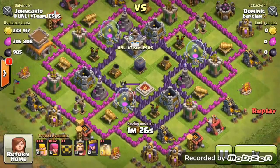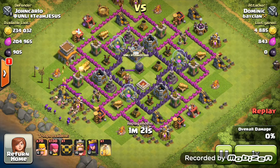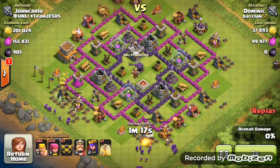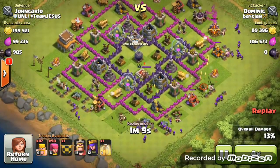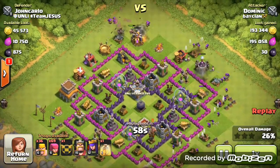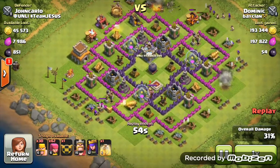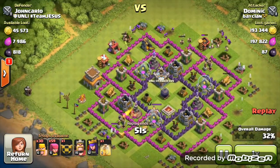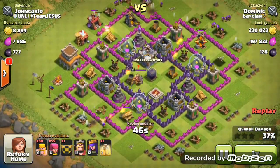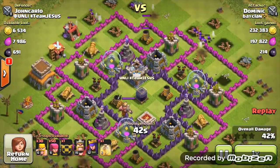This next replay is a town hall 8 base — I've also attacked a town hall 9 and town hall 10, and all of them are presenting strong loot. Again I'm doing surgical barge, putting down a few barbarians and archers on each collector, saving enough troops to get the dark elixir collector in the middle of the base.